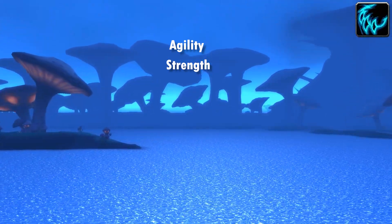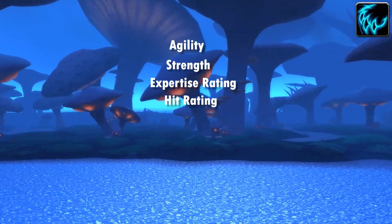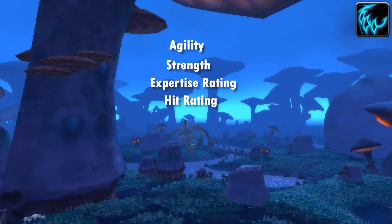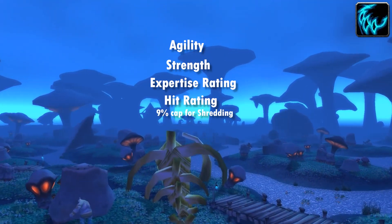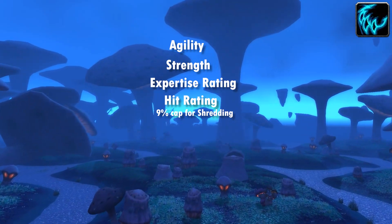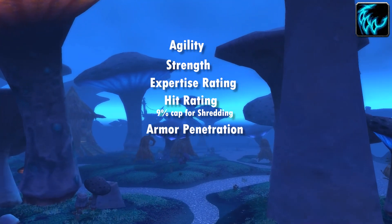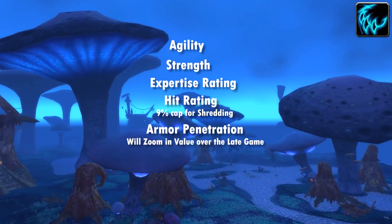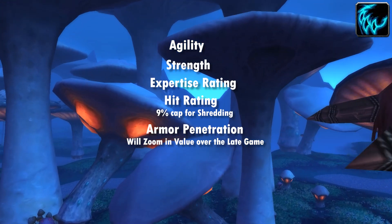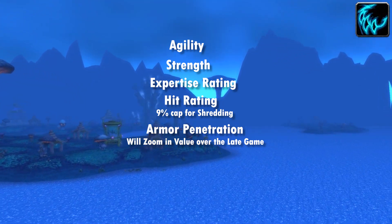For Cat, agility and strength are king as you may be familiar with, whilst crit and attack power are also nice in primary form. Expertise and hit retain the same goals as for Bear — misses on Mangle and Shred are pretty impactful to your overall DPS, so we want nine percent hit and as much expertise as you can get within the stat budget. Once armor penetration releases, it becomes the top stat over time — typically most melee characters will get about 100 to 200 armor pen and from that point it starts getting those increasing returns.